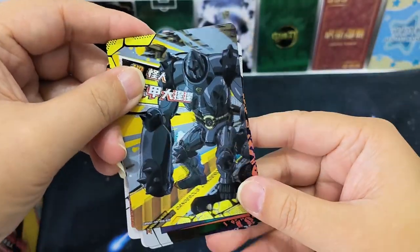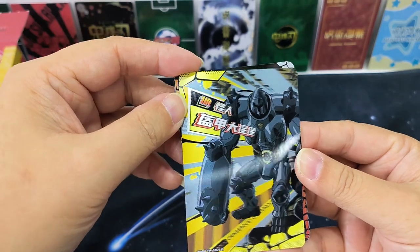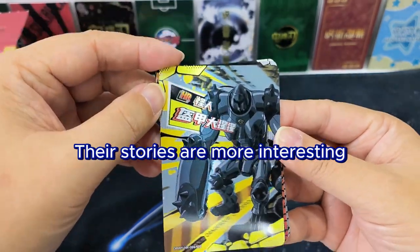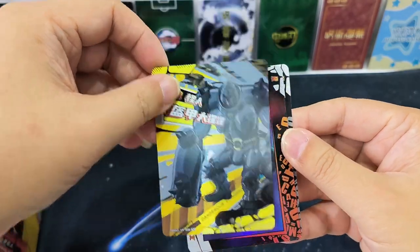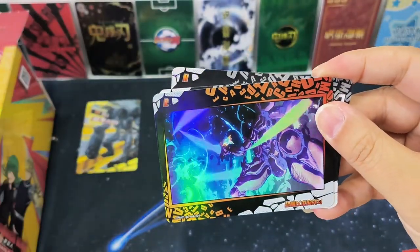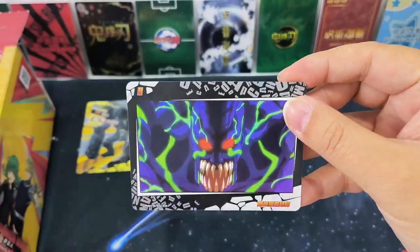One Punch Man is one comic I've been following for a long time. I think Saitama is too strong already, so instead of focusing on the main story of Saitama himself, I like to watch other characters whose stories are more interesting. I forgot to tell everyone — Bubuki is actually my favorite character, she's a B-class hero. We also got an R card and some N cards.